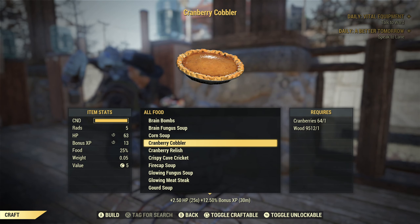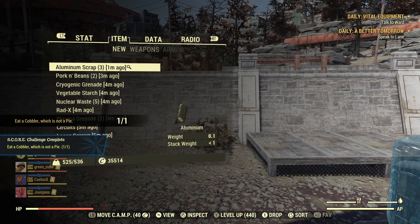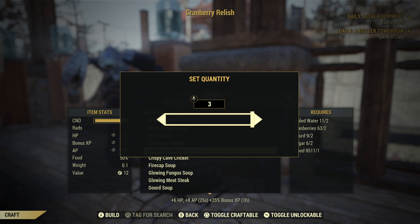Wasting my cranberries on a cobbler — I could have spent them so much better. 13 extra XP. I mean, definitely good, but 25 would be even better.